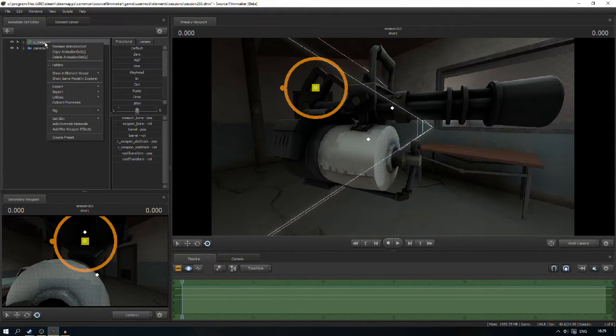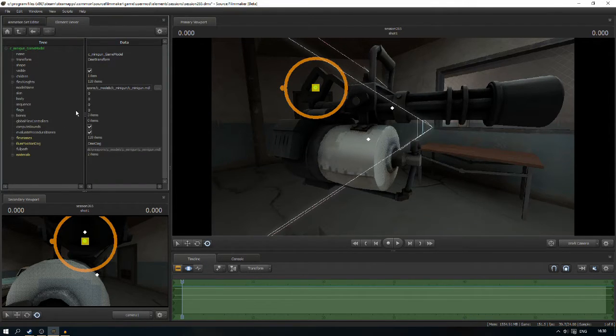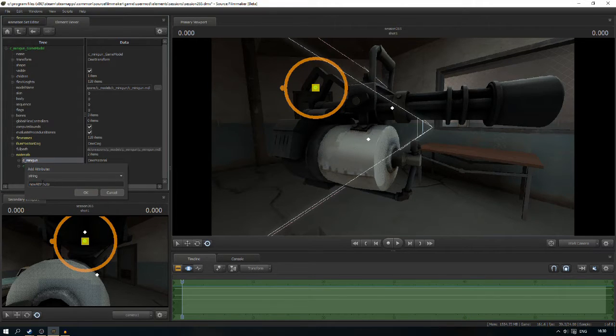What you want to do is click on the C underscore minigun, or whatever gun you're using, and click Add Override Materials. Then you show that in the Element Viewer model. Then go to Materials, and make sure to select C underscore minigun — not the gold one or the one at the top, which is the game model. You right-click on that, add the attribute, and you want to do String — not String Array, just String. This message will pop up telling you to add the string, and you want to type dollar sign base texture.